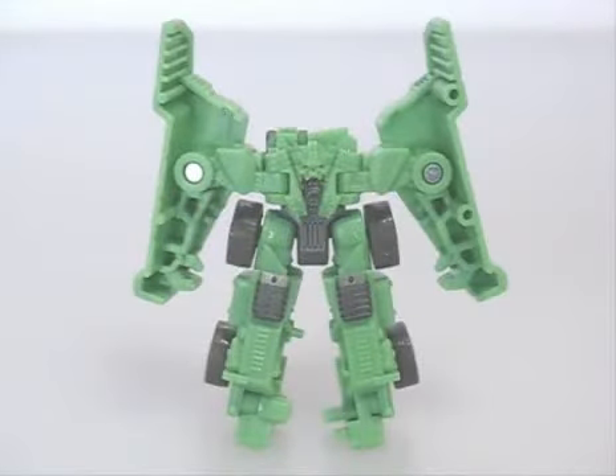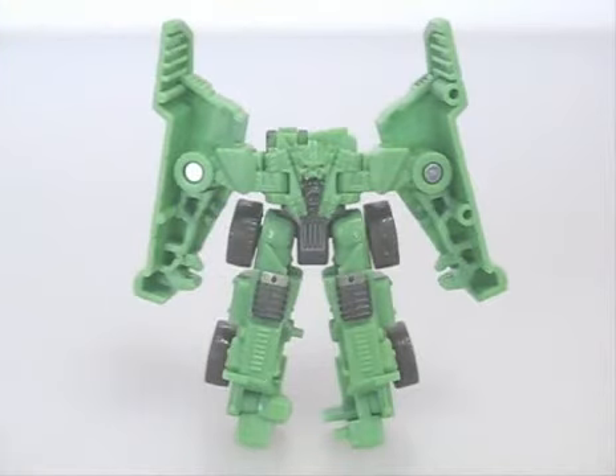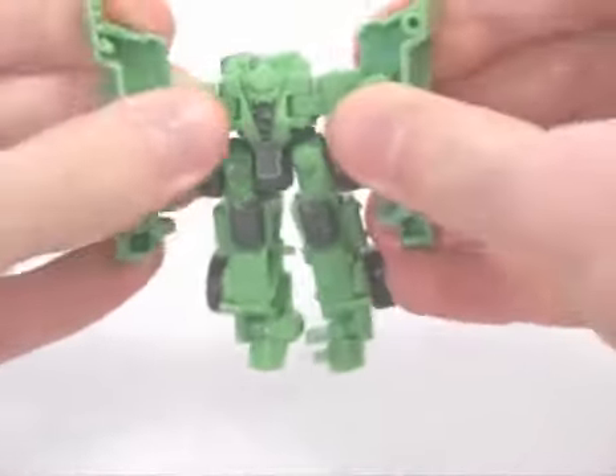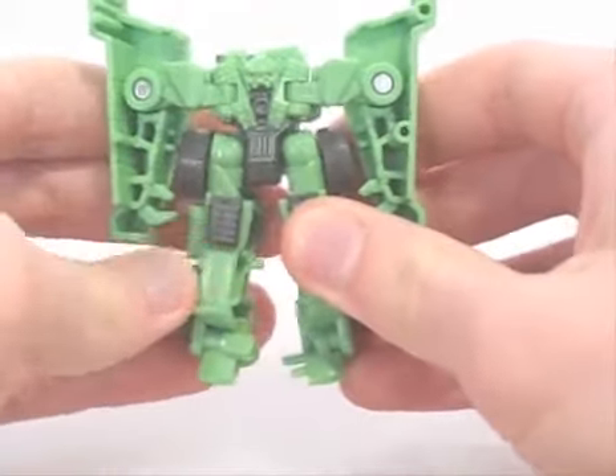Like Overload, the robot mode is a definite brute, but the proportions are more on the humanoid side. He also has some very dark grey to break up all that green, so he isn't terribly bland looking. Articulation, just like the others, is limited — he can move at the hips, elbows, and in a way at the shoulders. Don't forget to flip out his feet, or else he won't be able to stand properly.